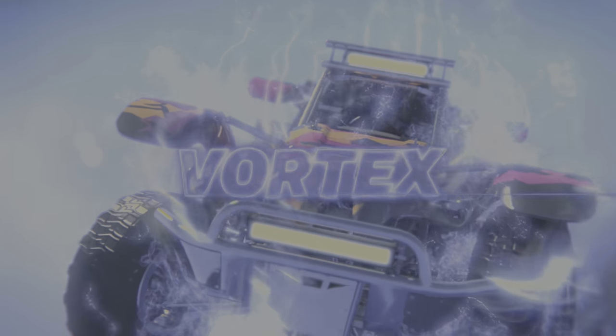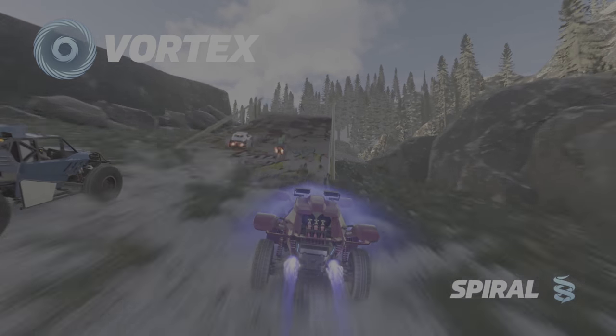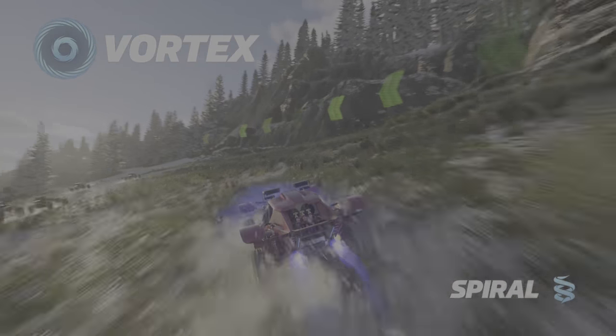Vortex. Built for maximum disruption and punishing all in your wake. Spiral. Land barrel rolls to add to your rush tank and get the edge on the opposition.